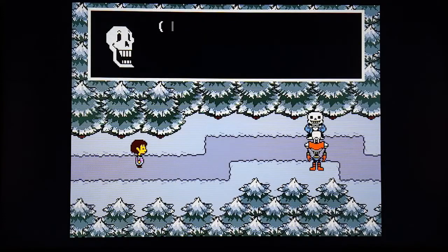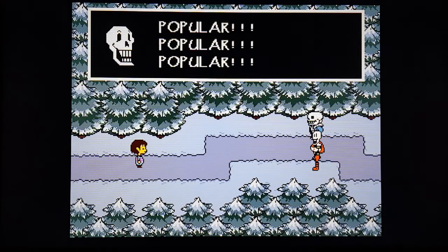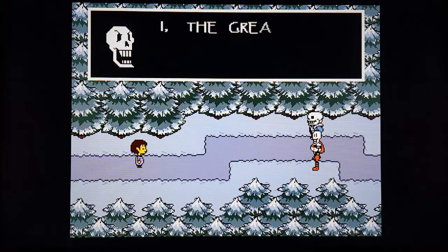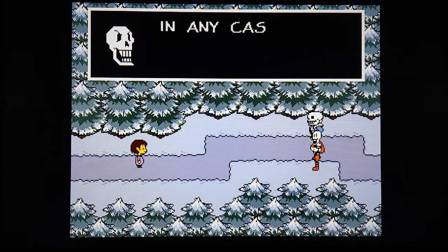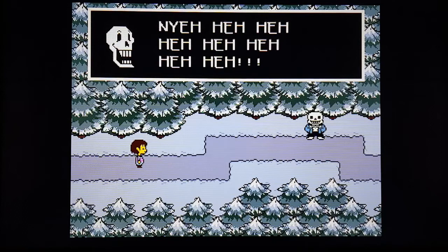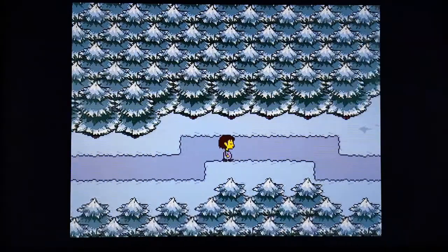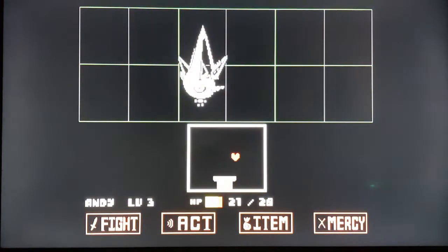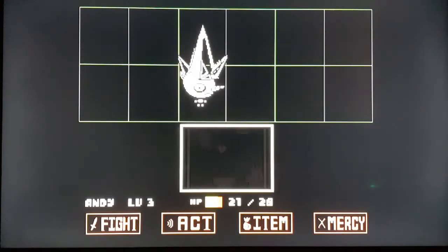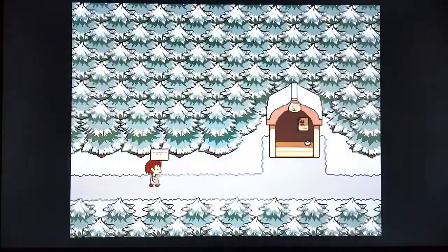'Oh my god, is that a human? Actually, I think that's a rock — wait, what's that in front of the rock? Oh my god, is that a human?! Yes! Oh my god, I finally did it!' Papyrus arrives: 'Human, you shall not pass! I, the great Papyrus, will recapture you and deliver you to the capital!' That went well. 'I'll keep an eye socket out for you!' Oh no — ice cap. It's a bit of a different puzzle that one. I could have spared Ice Cap but no — I need to level up.